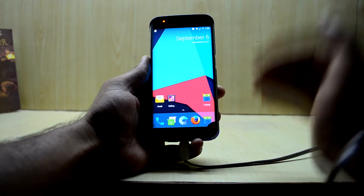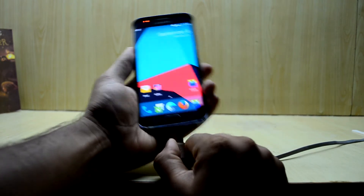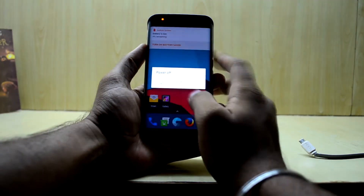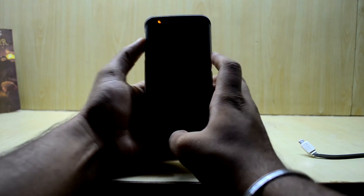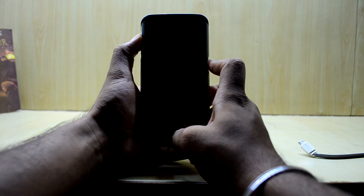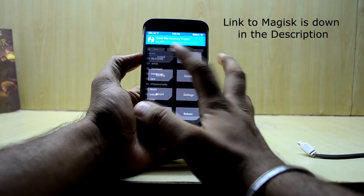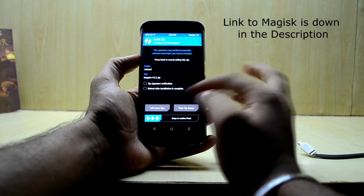First, turn off your device and go into the custom recovery. To do that, press the Volume Up key, Home key, and Power key at the same time. Then go to Install, select Magisk, and swipe to confirm flash.